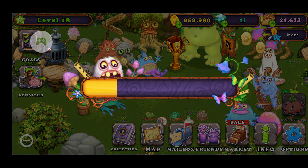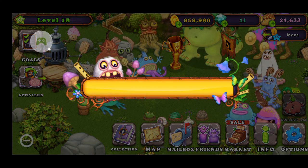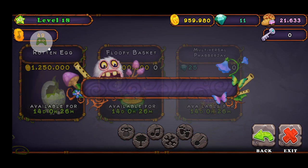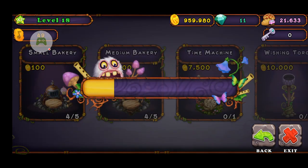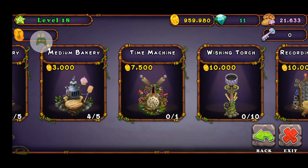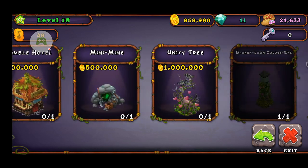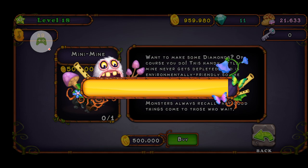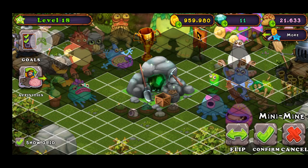Did you see my custom islands? Check them out, they're pretty cool. So we can get... wait, we don't even need... oh yeah, I forgot — we're saving up for this. Mine.